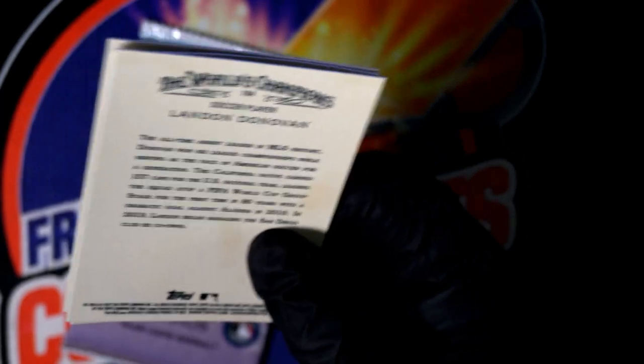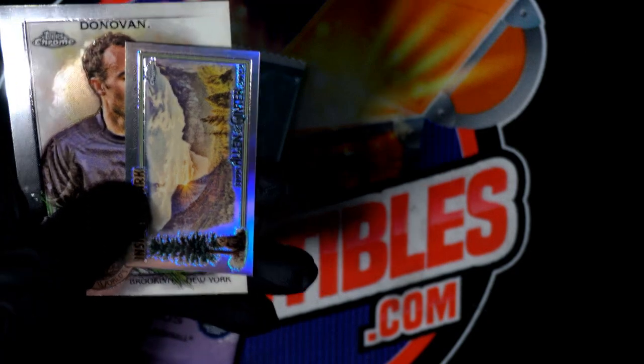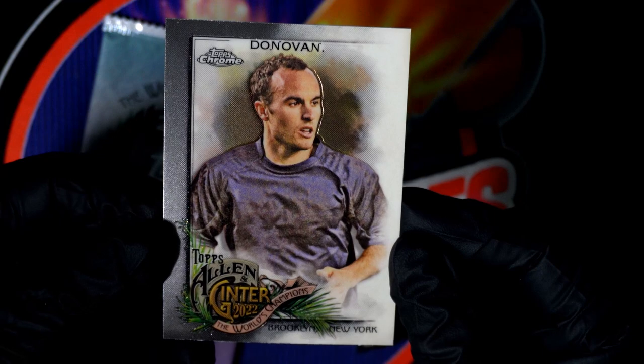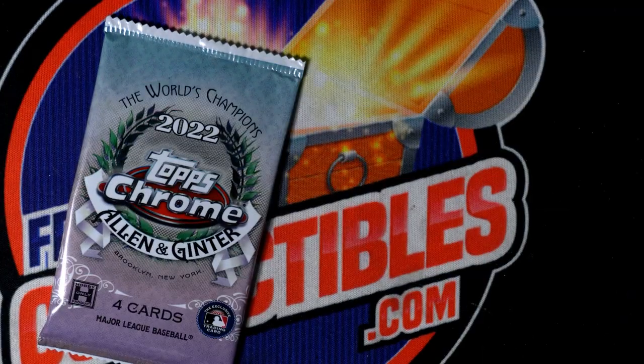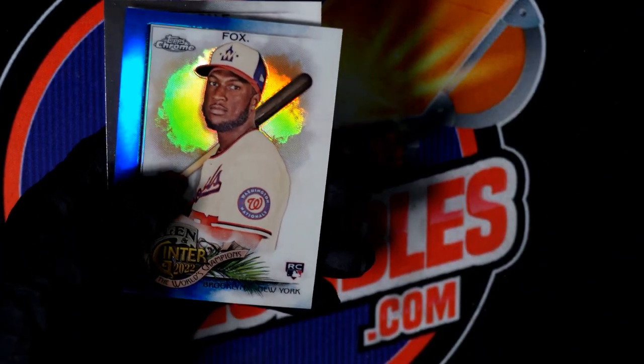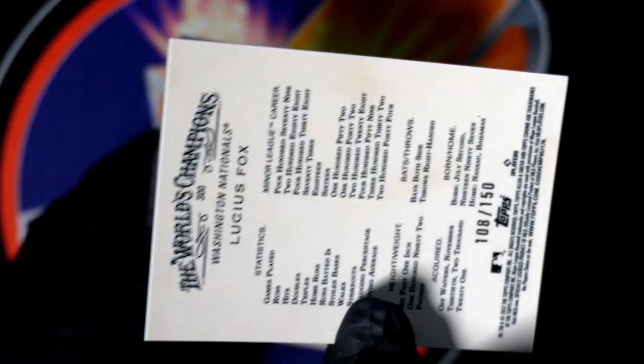Let's see what we can get in this next pack here. Olson, Brandon Walsh. Inside the park right there — refractor. Then we got the Landon Donovan right there. We had the Duplass. We got a Fox rookie card blue — so this is a great one to have. That's a rookie numbered 108 to 150.